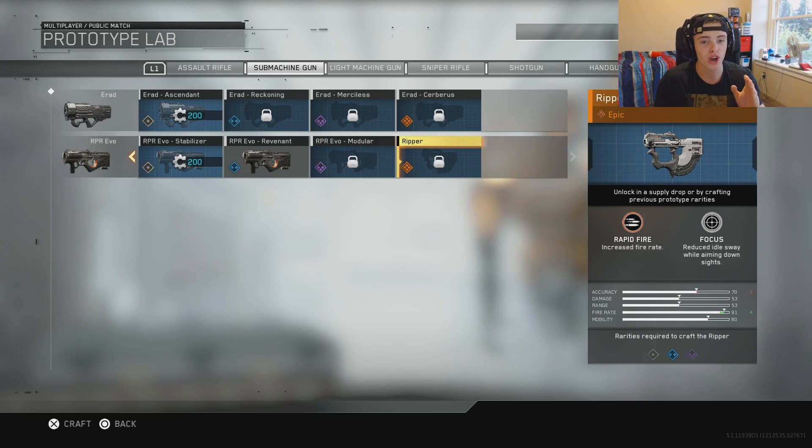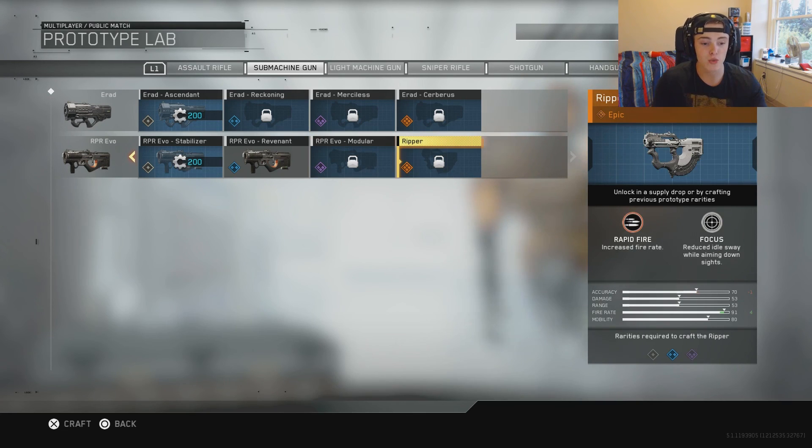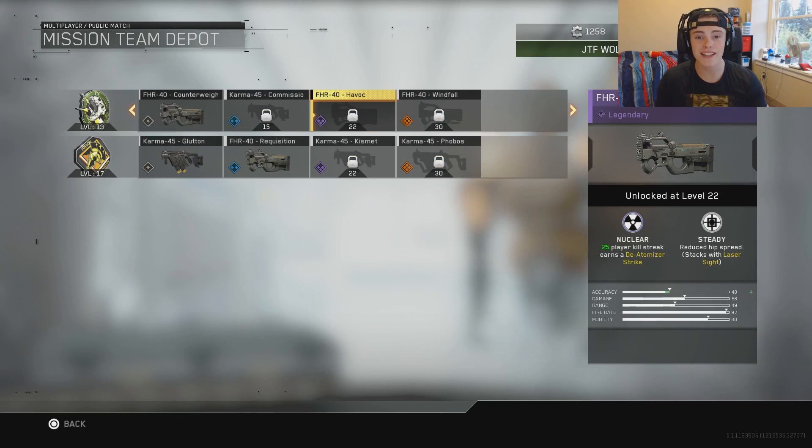Let's move on to the Ripper. The RPR Evo is literally the Ripper from Call of Duty Ghosts — it looks exactly the same and is called exactly the same thing, essentially the ripper evolved. It has Rapid Fire: increased fire rate. It only shows minus one on the accuracy, so it looks like accuracy won't go down much, but fire rate goes up by four. Its second perk is Focus: reduced idle sway while aiming down sights. Combined with a foregrip it's gonna be insanely accurate with rapid fire — this thing is just gonna tear through enemies. This gun also has two different fire modes.